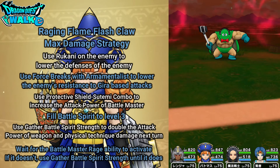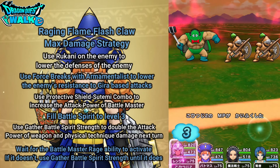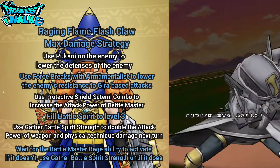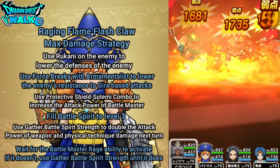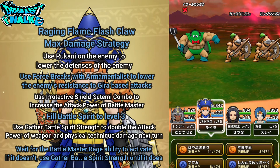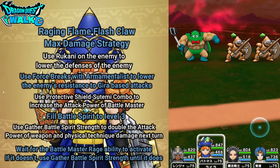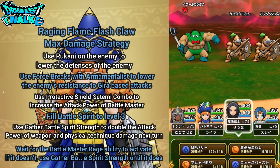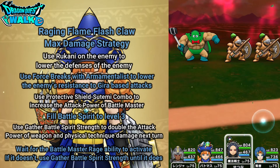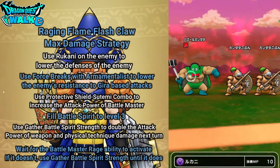Here we go with this battle. Kanata is going to call in his minions first. So first, with my Ranger, I'm going to try to get some Shadow Binds on Kanata. I'm actually going to skip Protect Shield and go straight into Stemming. Then I'm going to use Force Burst to get Force Breaks in on Kanata early, and use Rukani.